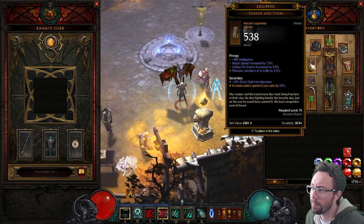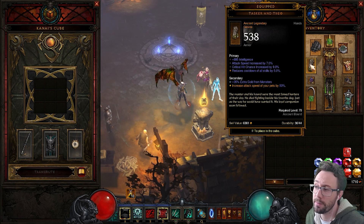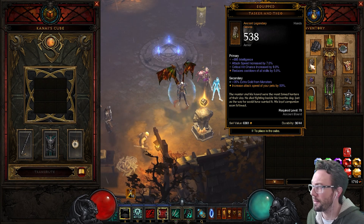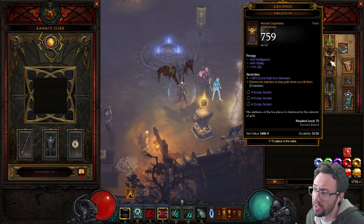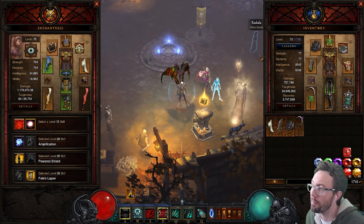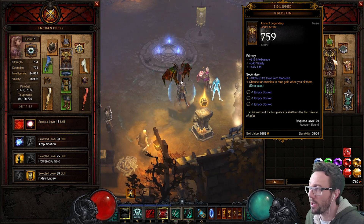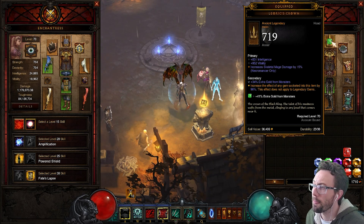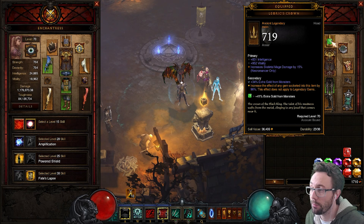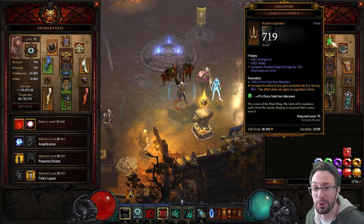We have Tasker and Theo, which gives increased attack speed for pets — the breakpoint is lower than 50 so don't worry about hitting 50. I've re-rolled gold find on there. We've got a Gold Skin — the follower can take it since it emanates — and the 100% secondary gold find is very useful. We've got Leoric's Crown with an Emerald for extra gold find, and I've re-rolled gold find on the secondary too.